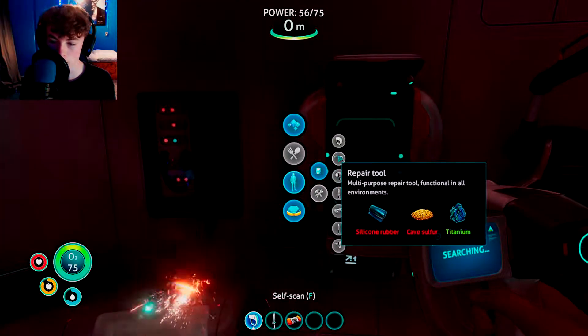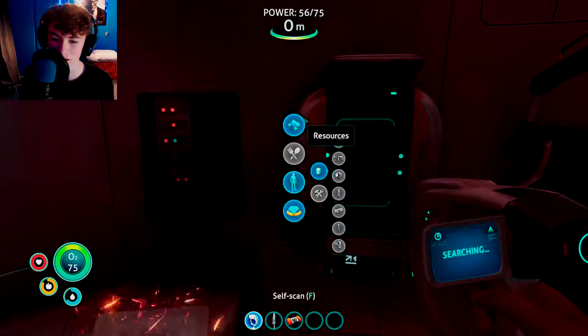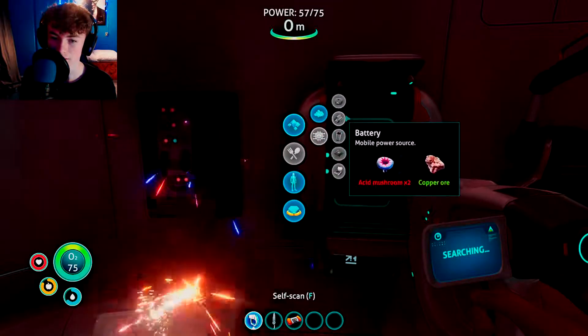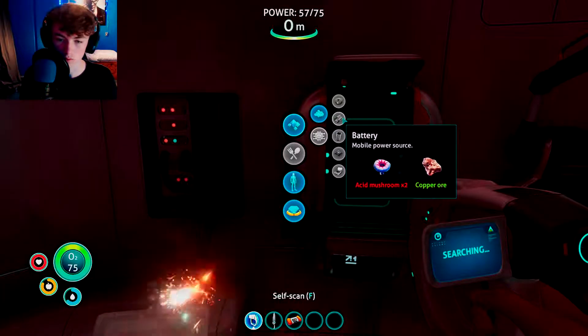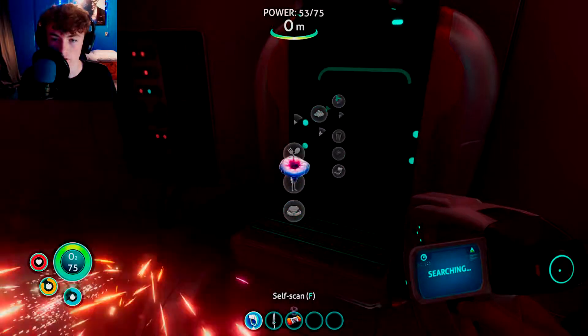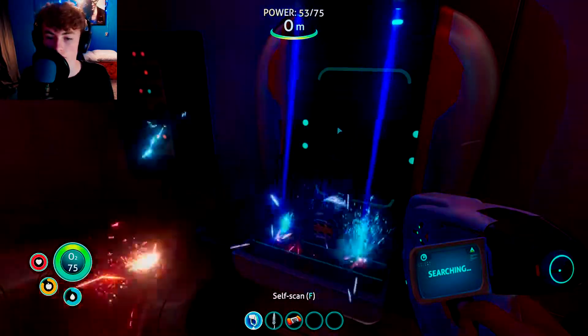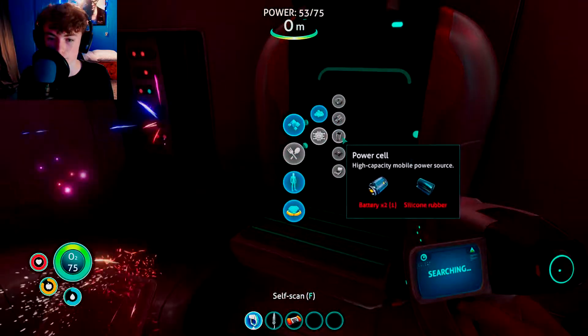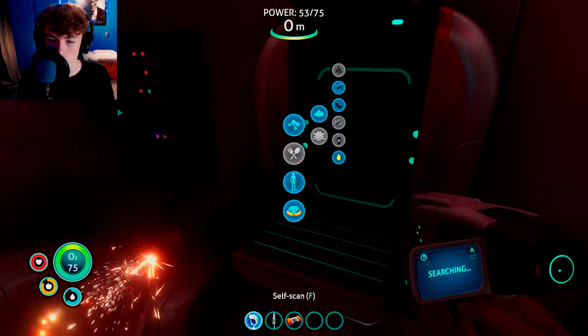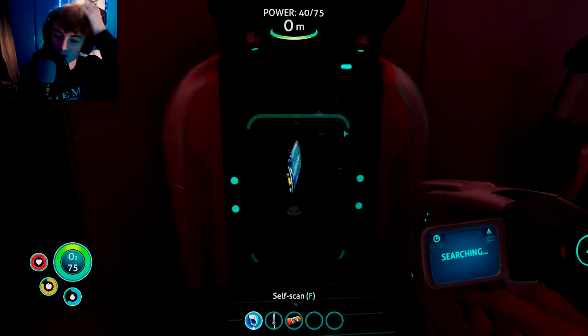Repair tool — so there's going to be cave sulfur. Okay, I need to find some cave sulfur. I need to go to some caves. Acid mushrooms, acid mushrooms, cave sulfur, battery. Yes, that's what I wanted. Power cell — we need two batteries and silicon rubber. Do we not have silicon rubber? Now we've got a power cell.